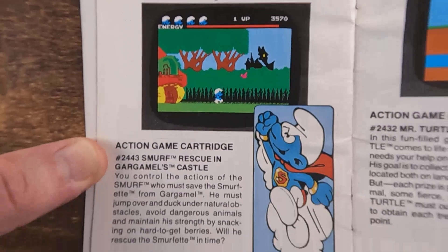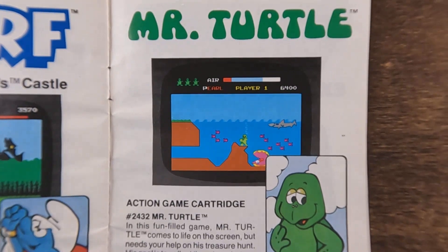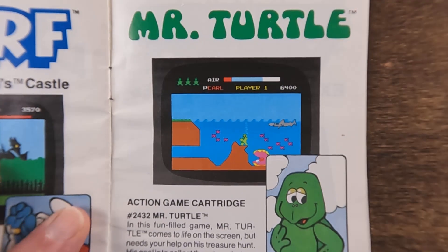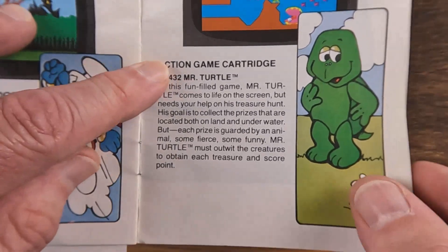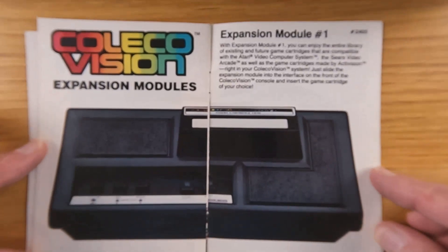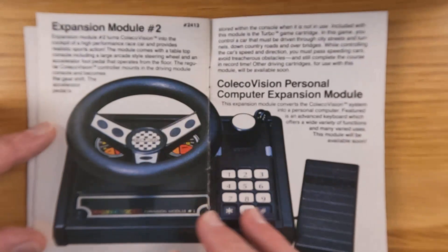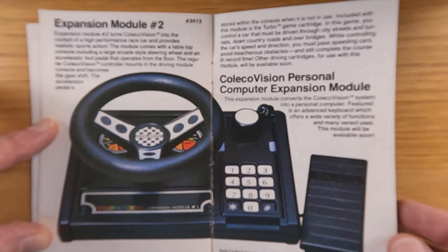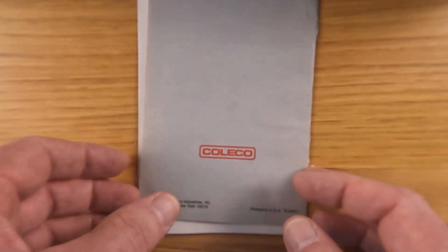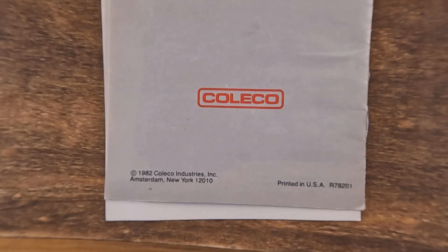Looks like there are two Smurf games on the system — Smurf and Smurf Away. Mr. Turtle — that sounds like a game my wife would like; she likes turtles. Actually she's more of a puzzle player. There's the ColecoVision expansion module and a racing wheel, which would have been really cool back in the day with the racing games. And so there you have it — my ColecoVision instruction manuals collection.